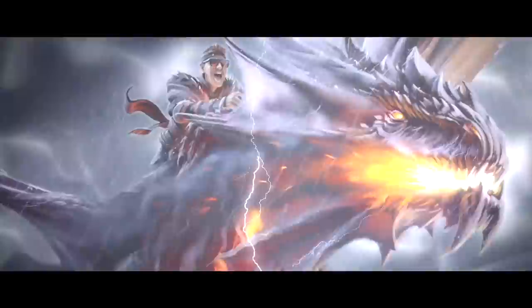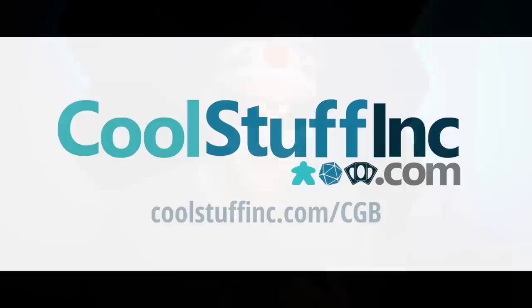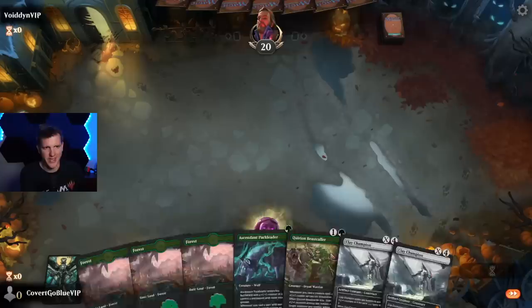Ever since the announcement of the CoolStuff Inc. dragon rider token and playmat bundle, people have been asking me: CGB, what qualifies you to be a dragon rider? Incredible good looks, thick flowing hair blowing in the breeze — must look good wet in the rain. All number-one mythics can ride a dragon. Check out the CovertGoBlue dragon rider playmat and token bundle — only 500 available and only for pre-order until November 21st at coolstuffinc.com/cgb-drogaris.